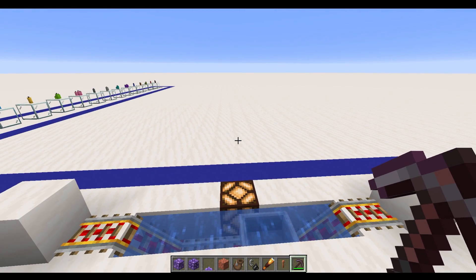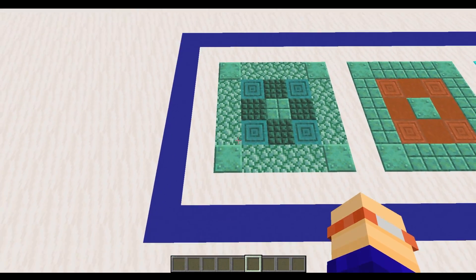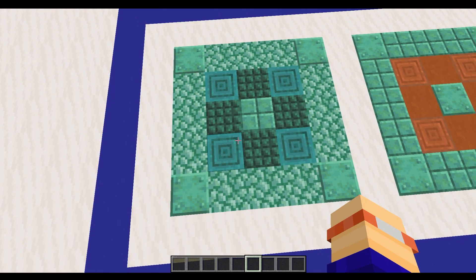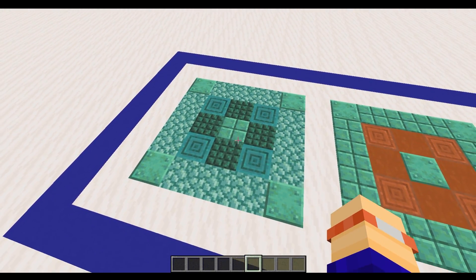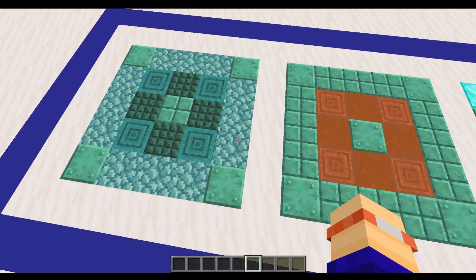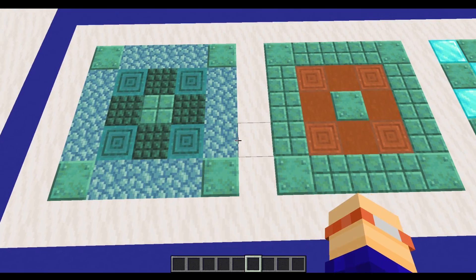Now onto some of the build ideas. First of all, we're going to look at some flooring designs. Here we've got a mixture of some prismarine with some copper, and then some stripped warped wood and some dark prismarine. There's a really nice blend there — even when the prismarine starts to change color, you still get a really nice tone going through this.